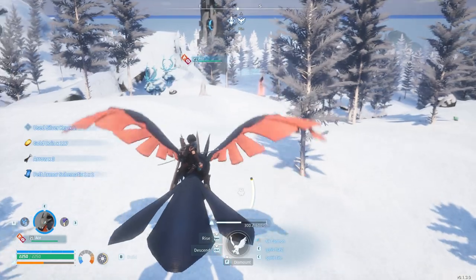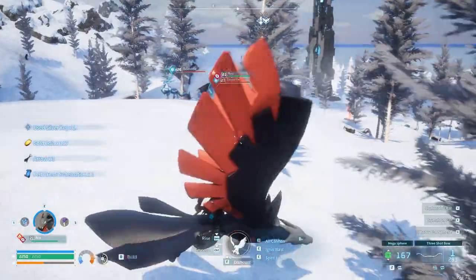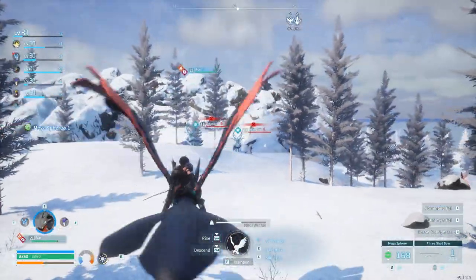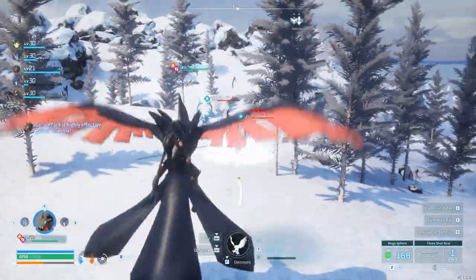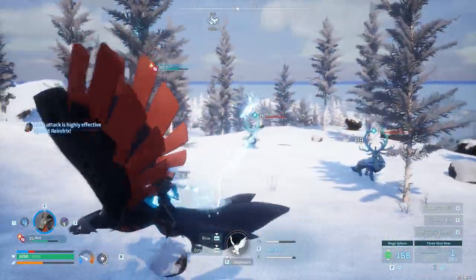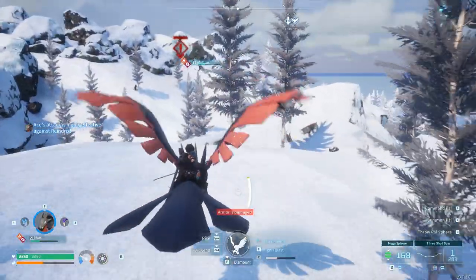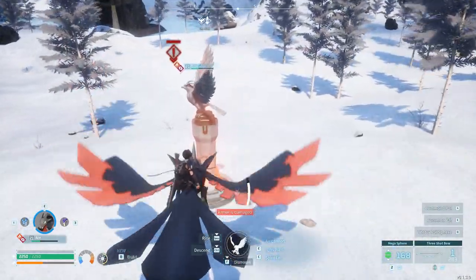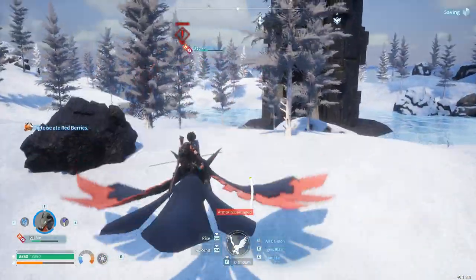We've found the land of Foxicles — they naturally spawn here, which makes me very happy. Then suddenly we get swarmed by Rain Drakes! They attack and it gets very dangerous fast. We take some hits and have to flee. When exploring, just remember to flee when things get too dangerous — survival first.